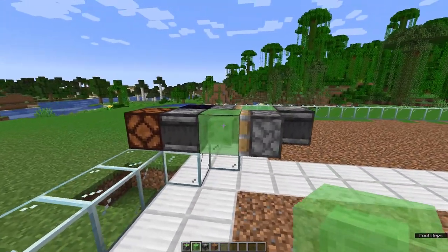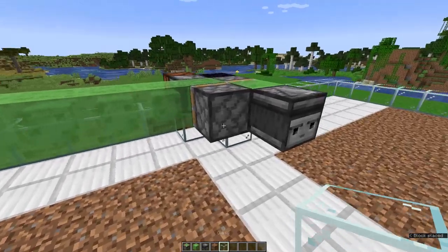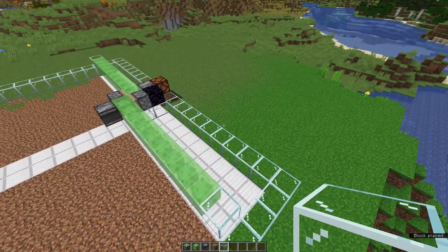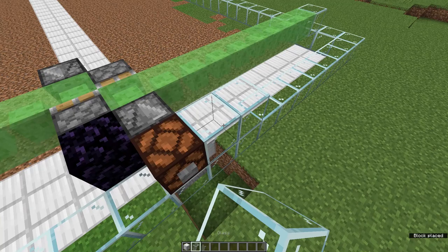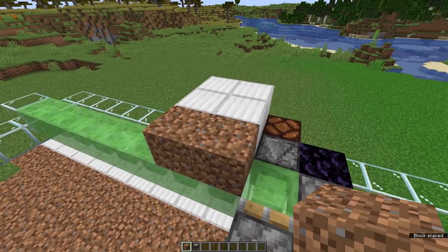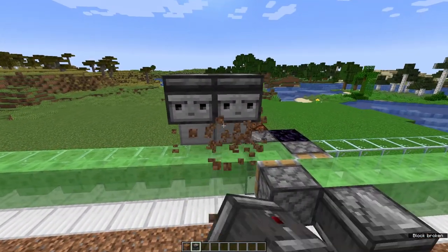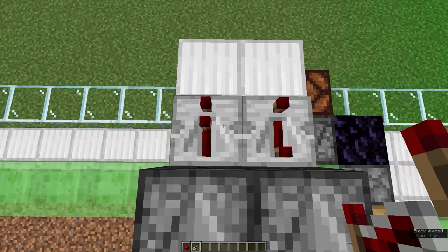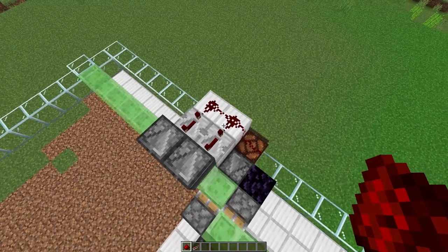Take eight slime blocks and build them out here, then a glass block on the end. Repeat this on the other side as well. Now we need a button — place it right here, this is our manual start for the system. Then put two glass blocks there and four building blocks right here. Take two temporary blocks and place two observers on top of them, both facing towards the farm. Place redstone repeaters right here and put them on the third level. Then place three redstone right here.